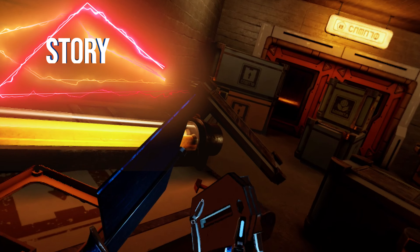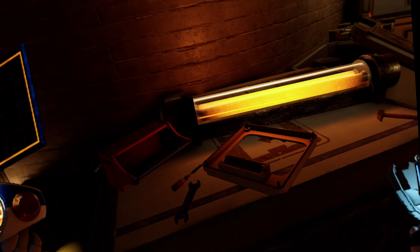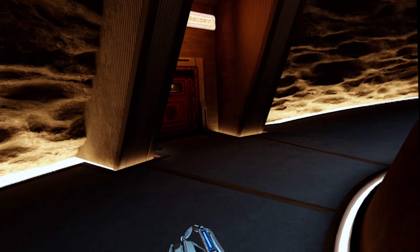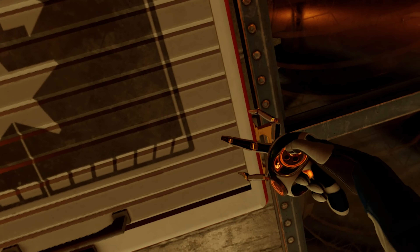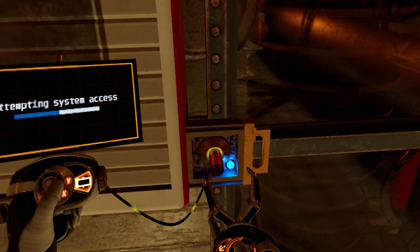Moving on to the story, it takes place during a dystopian cold war. The events of Red Matter 2 occur after the ones in the first game and I recommend playing both if you haven't already. You'll embark on the journey of a lifetime, as the devs put it, and reach the furthest depths of the solar system trying to get justice and rebel against the rulers that have entrapped humanity. I don't want to spoil anything, so I'll shut up now, because I gave you my no-spoiler guarantee — gotta respect it.